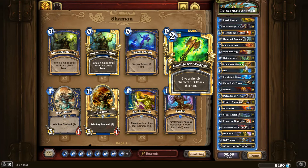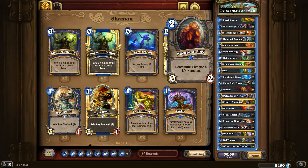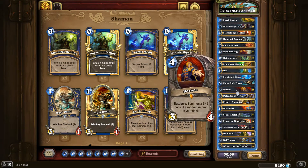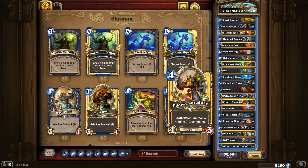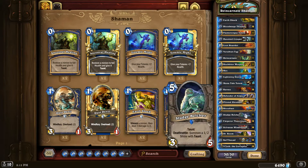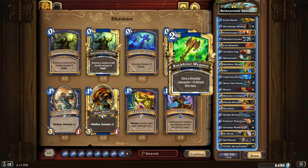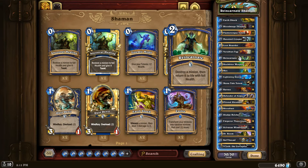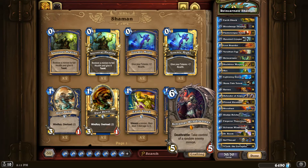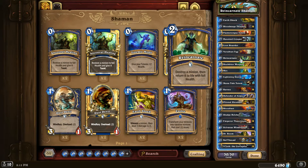Rockbiter — even though the nerf is live and it's not one mana anymore, it still has really good synergy with the eggs and also serves as removal. Hex of course, Lightning Storm, one-mana Totem, Barnes — which has a lot of synergy in this deck if you get lucky with Shredders, Emperor, etc. One Defender of Argus, two Piloted Shredders, and Bloodlust for a really good burst to finish your opponent. Two Sludge Belchers — excellent especially with Reincarnate — great value against aggressive decks. Emperor Thaurissan, Sylvanas.